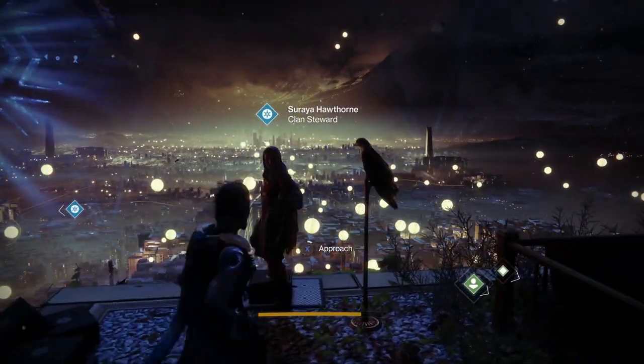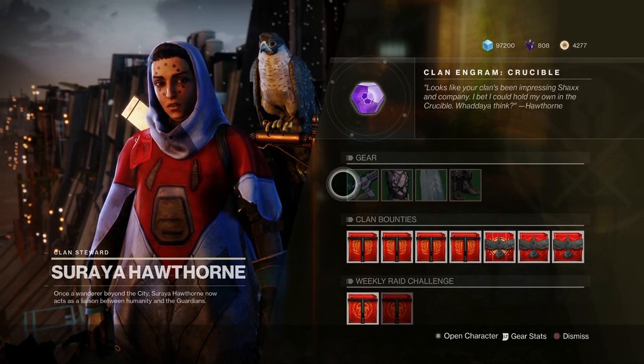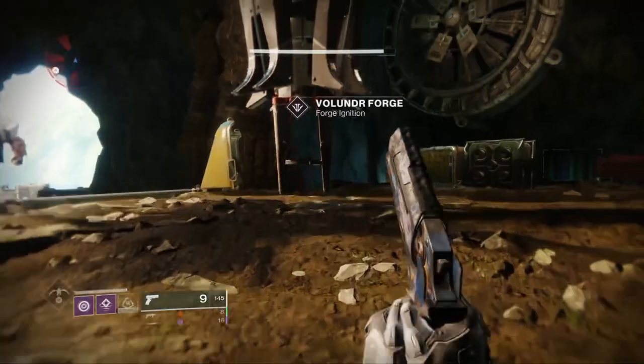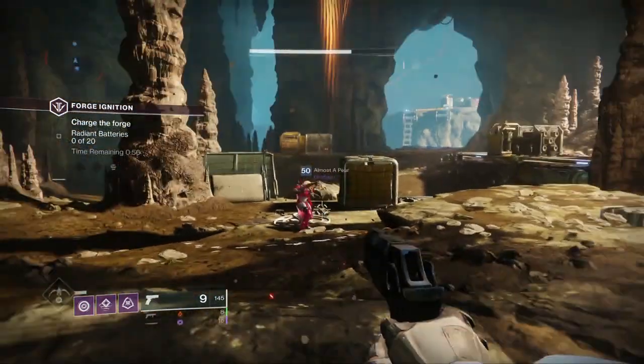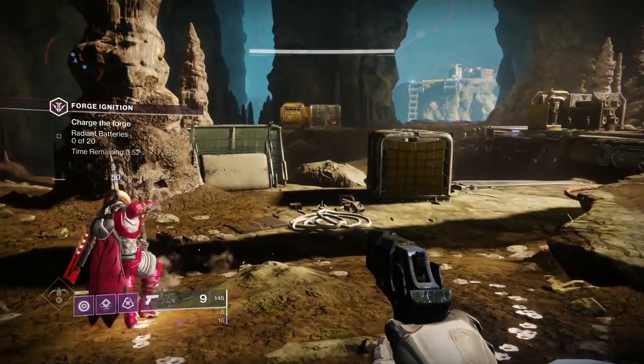Here's how it actually works: when you're at a lower light level and join the queue, it's only going to pair you with people around your light level. Since there isn't anybody at that level, you're going to be by yourself. But right now there are so many people doing this method that you're going to get a team of three — they're just farming it like you, so you don't have to worry about what they're doing. This has to be done on the Gofannon Forge.